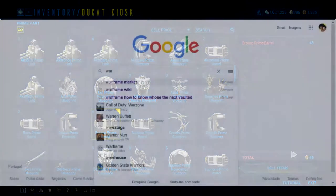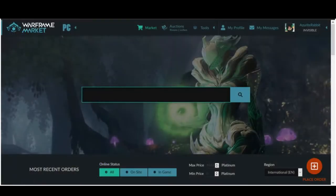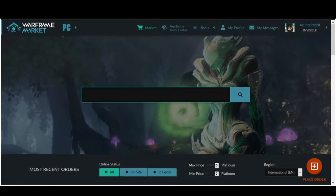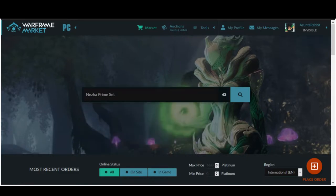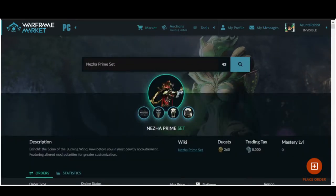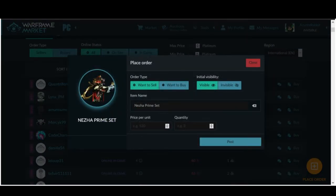Another thing you can do with prime parts is sell them to players on the website Warframe Market. Make an account there, list your parts, and put yourself online in-game, and people will contact you to buy your parts for Platinum. They will invite you to their dojo, or if you prefer, you can invite them to your dojo if you have one, then do a trade there. This is your way to get Platinum for free. Make sure you study the values and compare prices of your prime parts to ensure you make a good trade, considering the time you want to spend trying to sell.